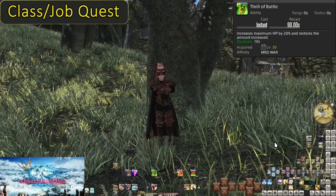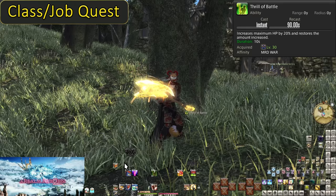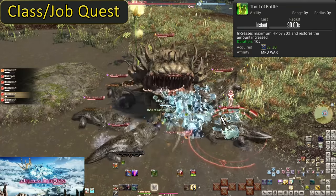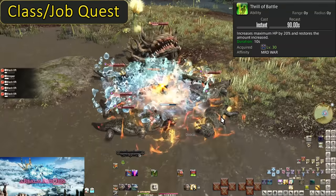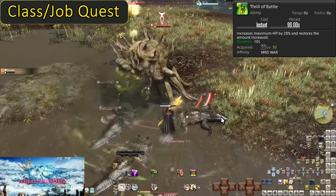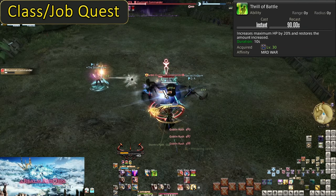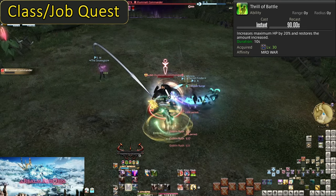Level 30, Thrill of Battle. On a 90 second cooldown, Thrill will increase your maximum HP by 20%, automatically healing you for the amount of that increase. So you don't need to be healed afterwards to make use of that increased HP. It lasts for 10 seconds before dropping your max HP back to normal. This is a cooldown for when you're about to take a big hit — usually tank busters that do tons of damage. Missing 20% of your HP after a heal essentially means nothing once the cooldown wears off. In a pinch, you can use the skill specifically for healing — if you're super low on health and your healer seems to be struggling, you can blow it just for the 20% HP of healing. Survival is ultimately the key.